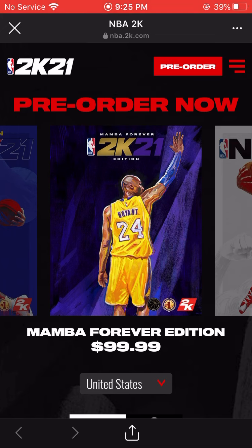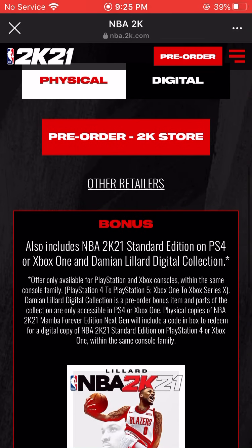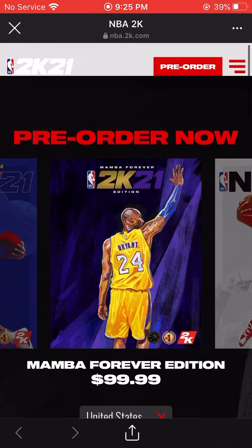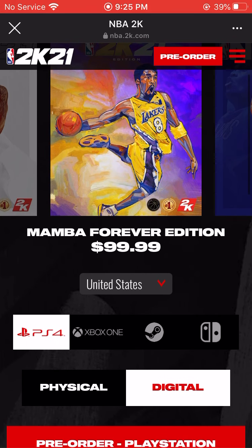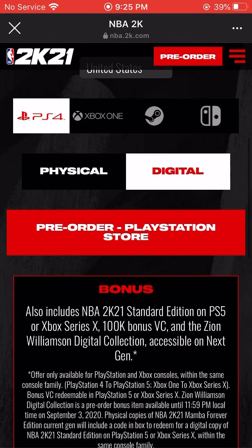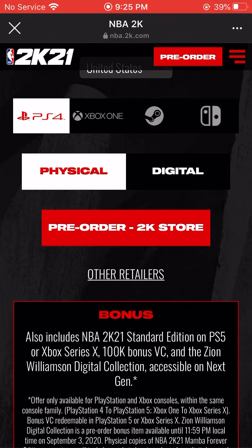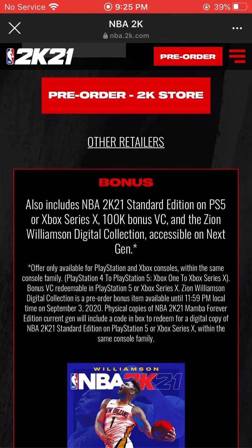Here's the thing — if you buy this you get both. What you can do is resell the Kobe edition and get your money back. Then you're left with the free standard edition. It also works for Xbox, and it works for the other console too. If you go to PS4 — physical or digital — it works for both.